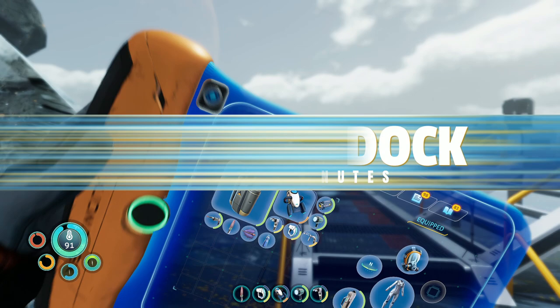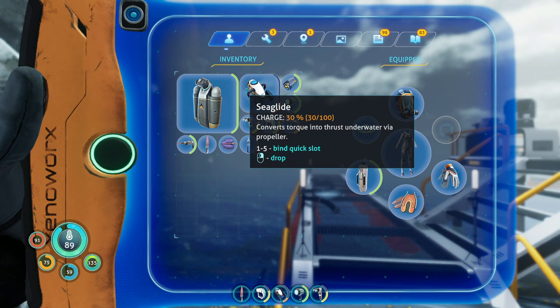Today I'm going to show you where you can find the brand new sea truck dock, quick and easy. You're not going to need a lot of equipment. In fact, all you're going to need is a high capacity tank, a rebreather, and a sea glide.